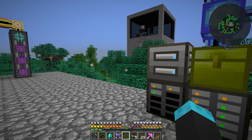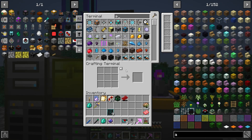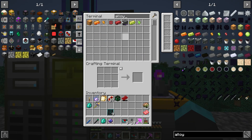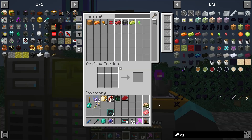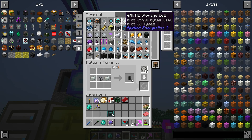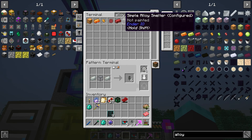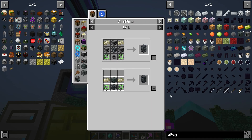Yo everybody, this is NarcolepticCheater on another episode of modded Minecraft. Today we are making the best alloy smelter there is because I am sick of waiting for my conversion kits. We're going to make this machine and tell our system how to make it, because we'll probably want to make more of them down the line. So we start from the very beginning.